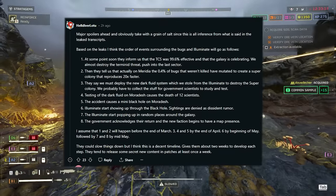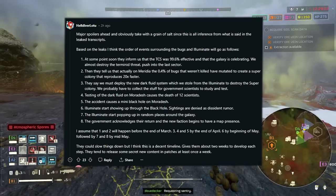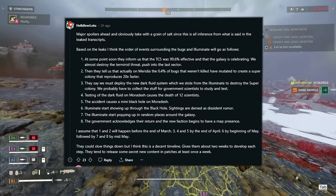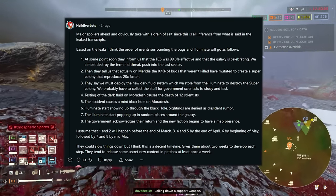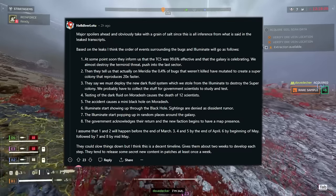Then they tell us that actually on Meridia, 0.4% of the bugs weren't killed and have mutated to create a supercolony that reproduces 20% faster. Would that actually be the point where we get to see the Hive Lord? Who knows? But it would be a great point for them to drop the Hive Lord right there in this moment of the story.